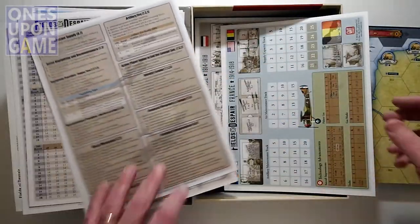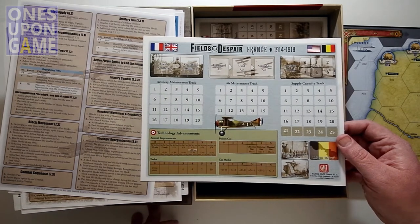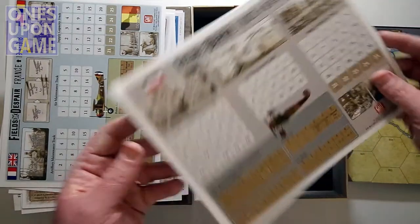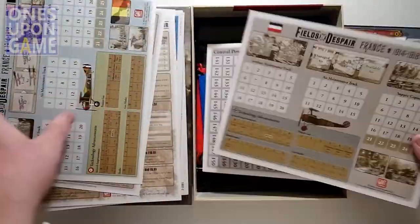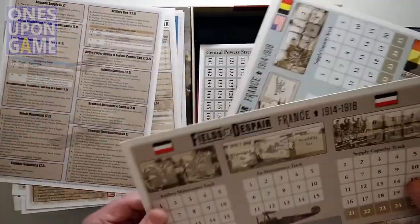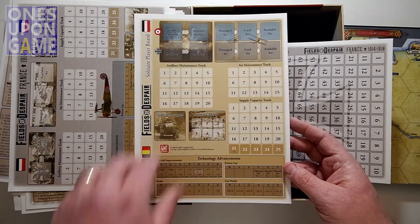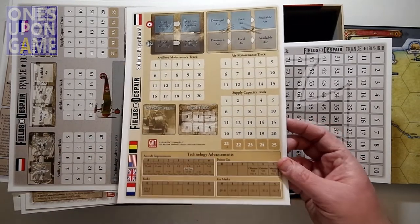Then we have the allied tracking chart covering artillery maintenance, air maintenance, supply capacity, technology advancements, and artillery. This is the player reference card. And then we have one for the central powers — basically the axis — same thing, so each player tracks their own stuff. The German card is single-sided. The allied side is double-sided because on the back is the solitaire player board, where you're tracking the different German forces. It's nice that they collapse everything onto a single board so you don't need two set up when playing alone.